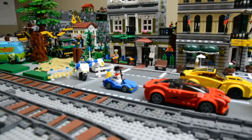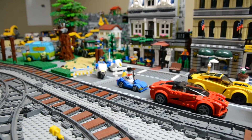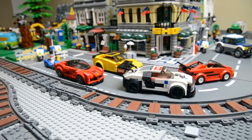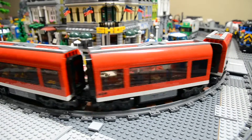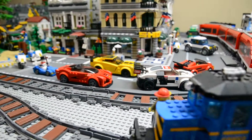Looks like the street racers are still racing. Looks like everybody's turned around — the police got a blockade there, spike strip down. So I guess the snowman is in last place. Looks like we've got a new red hot rod racer in front there, leading the pack. Looks like TF Bricks is in third in the yellow Corvette.